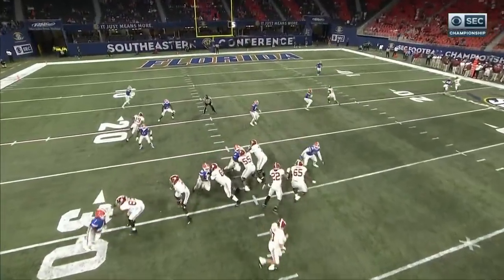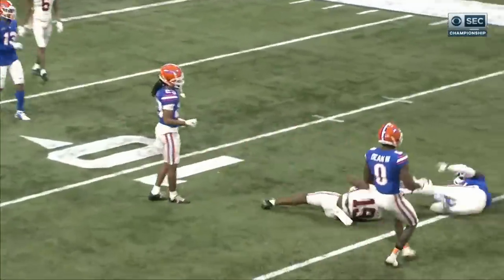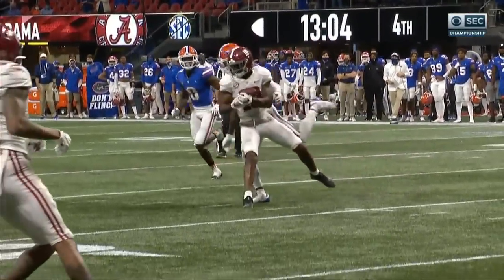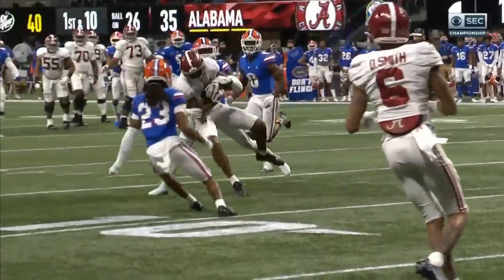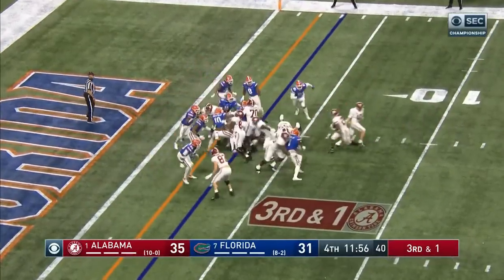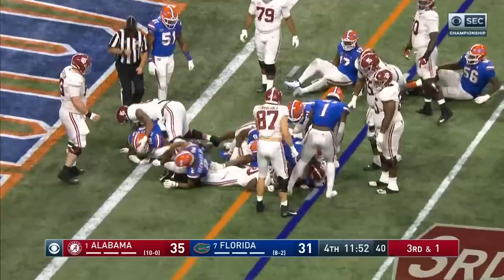It's the same play they ran — remember when Billingsley was wide open for that touchdown. Same play, but this time Florida covers it perfectly. What a play — that one had eye. Again an I backfield, and it's the tailback Najee Harris — he's got a first down, but not a touchdown. He gets just outside the one.